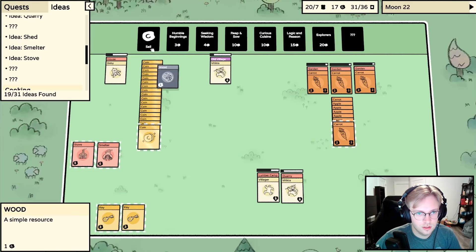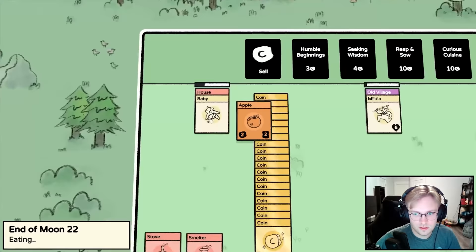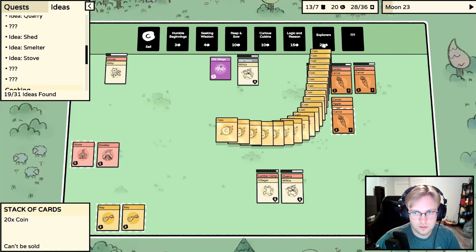I need two more coins. Does our corpse sell? I don't want to get rid of our corpse. Let's feed our carrots. We have to kill an old tomb - there's a book with some idea in it. I'll put you on the book, and then let's do the Explorers pack.